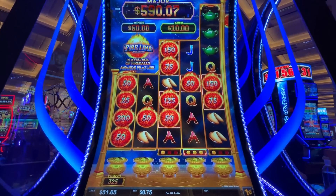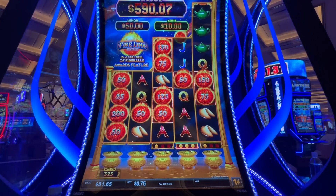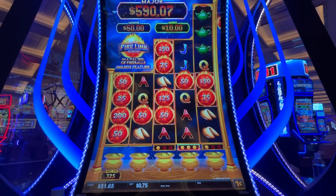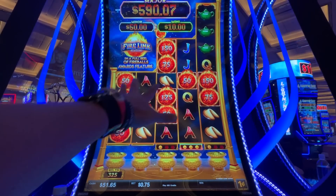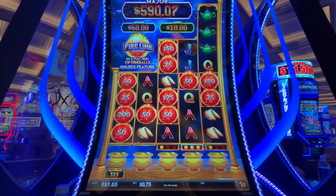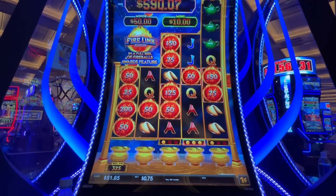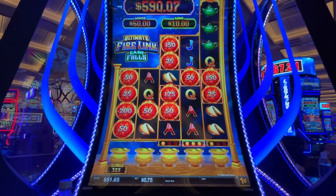Here's my first attempt playing Ultimate Firelink Cash Falls, and this game is exactly what it sounds like — it's a combination of those two games. It's got the Cash Falls setup and it's got the Ultimate Firelink fireballs, and you can trigger the Firelink feature here.